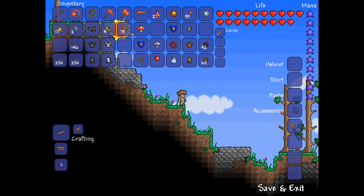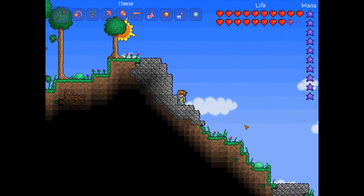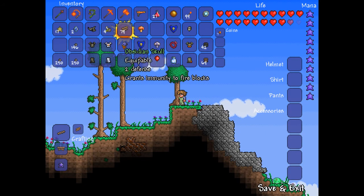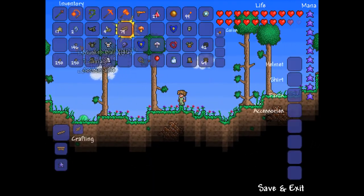Let's see what happens when we have two defense. Seven. So apparently the number is rounded up rather. So for every other defense point, you'll get minus one damage reduction.